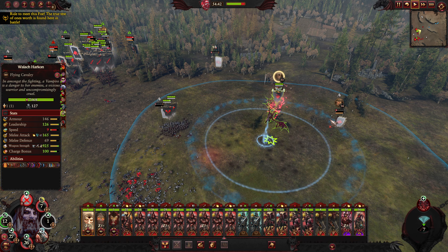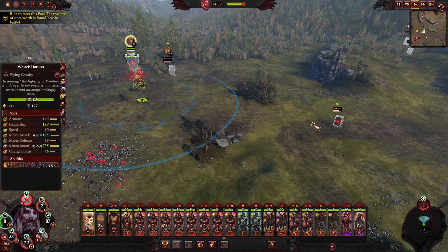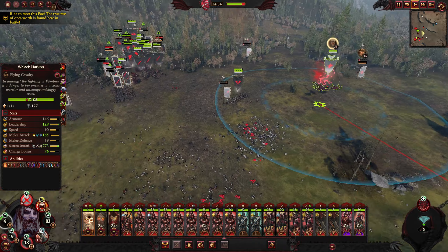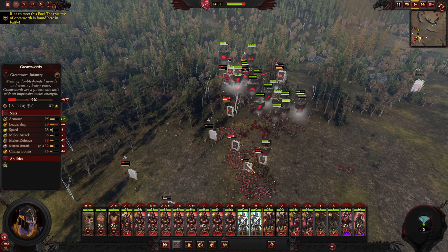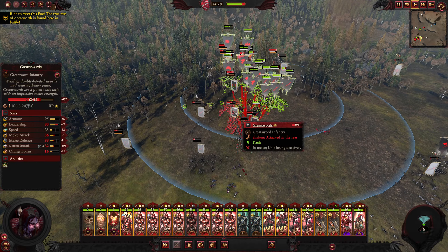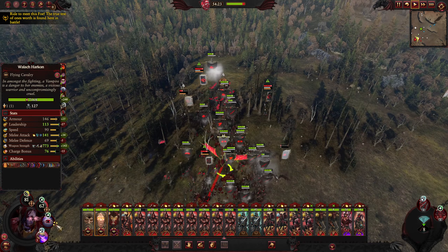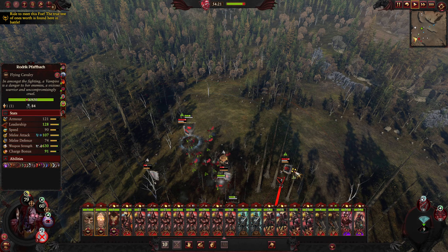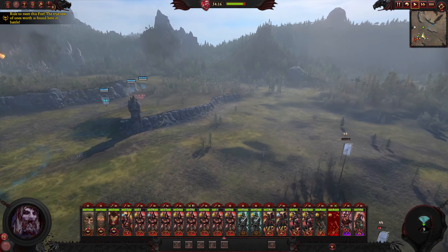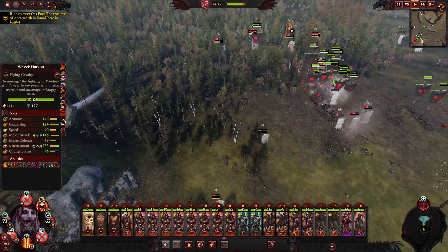They're using some spell which stops me when I'm flying. Goddamn gits! How dare they use such magics? Cowards should face me! Take out the Luminarch. My reinforcements have finally arrived — he's utterly broke before I got there.